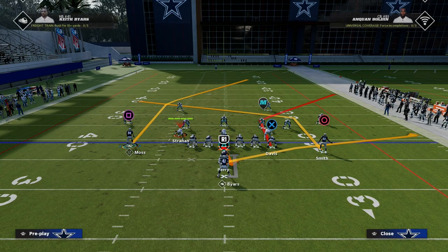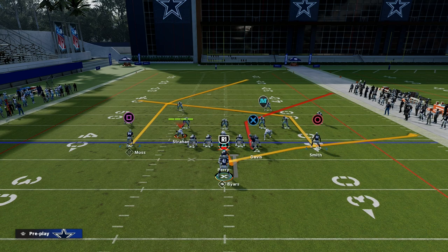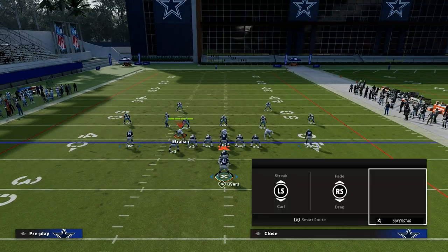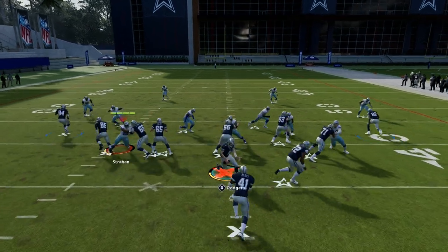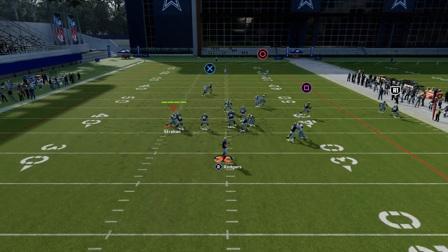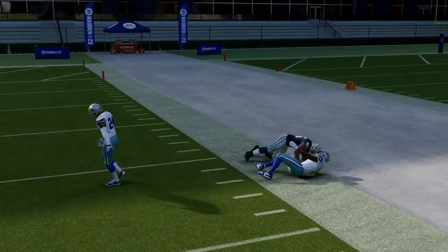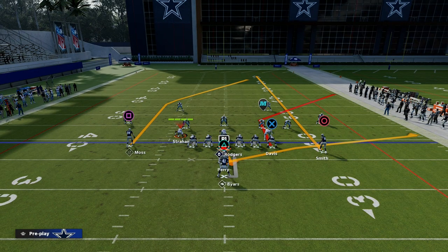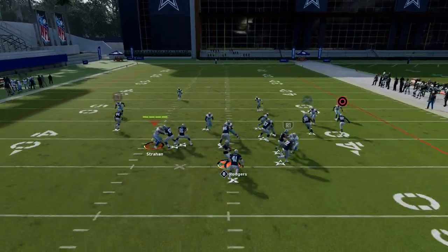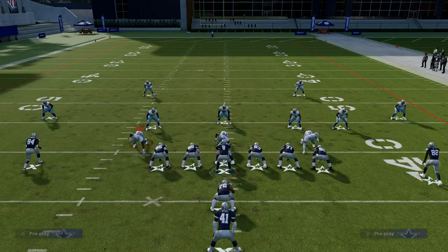Another thing you can do is motion the tight end across — now the tight end is on this post. You can run a concept like this, which is kind of a traditional wide cross style passing play where the tight end post is going to beat man coverage coming across the field. The other setup is simply streaking this right side receiver and putting a backside post there — now this is a flood concept to the right side, good for attacking zones. For example, against cover four, this corner route will be able to be caught.